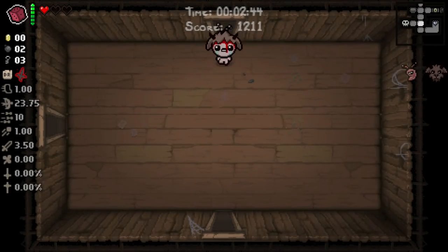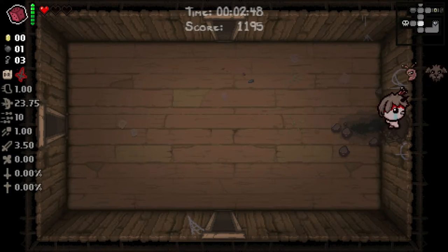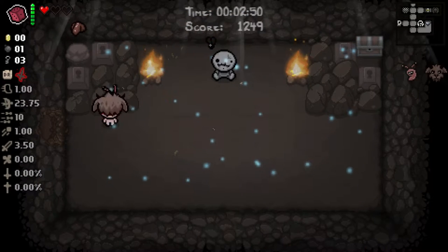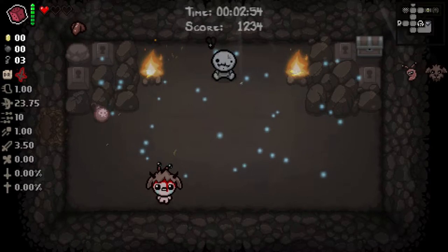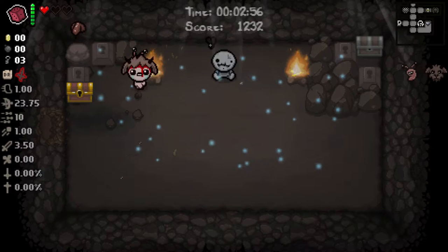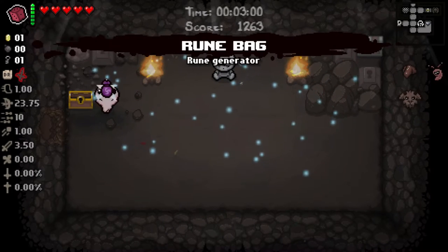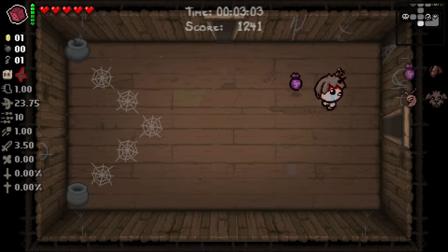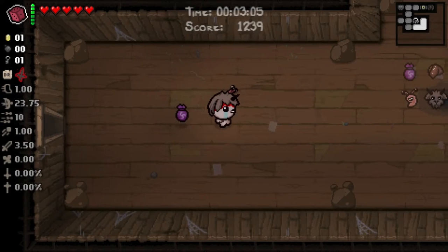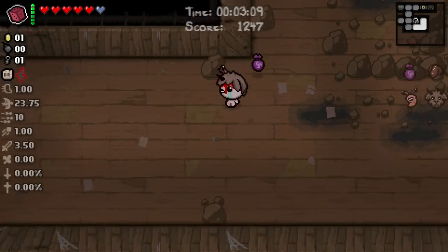Alright, so the secret room has to be here almost. Tinted rock — and Raw Liver, and Rune Bag, holy crap, that was totally worth it. Since I have the Goat Head, I'm just going to take this — Raw Liver healed me all the way.